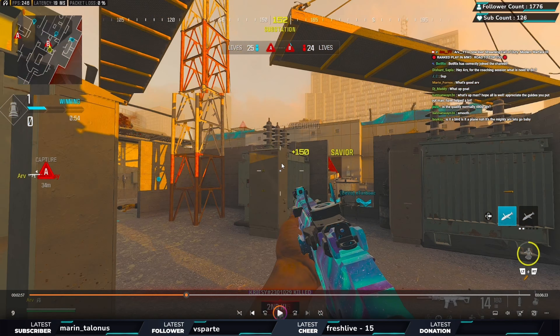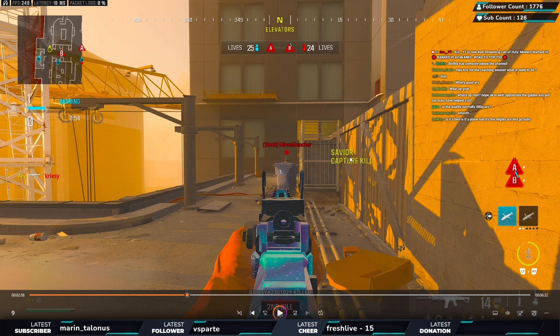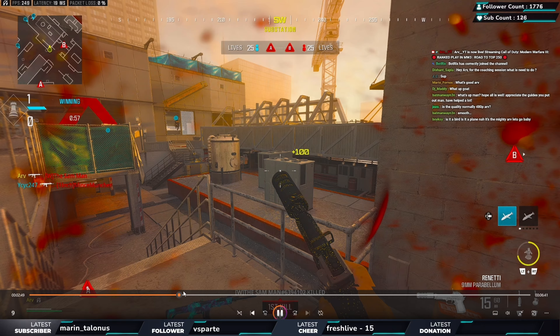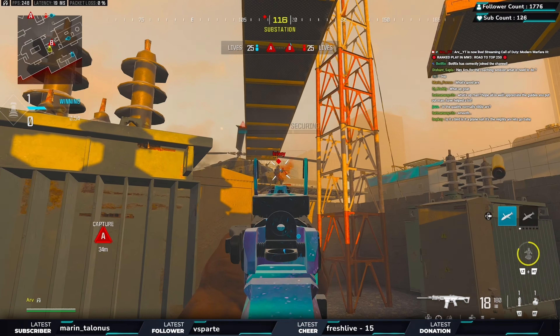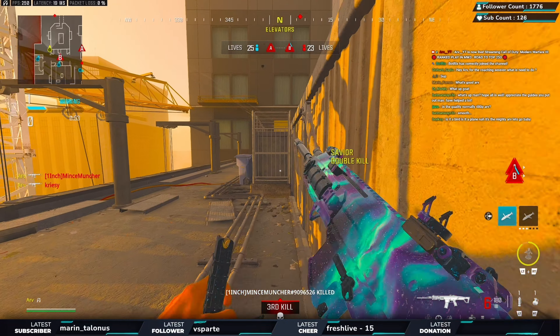I back away while reloading and spot one on the minimap — he's clearly shooting my teammate so I go across and take him out. That player should have played his life. Now he's dead, three of them are in their base, only one is out in the open. Because of the timing I push again to get another wave of kills and guarantee that second wave. We take out the first, slide cancel across to the second.